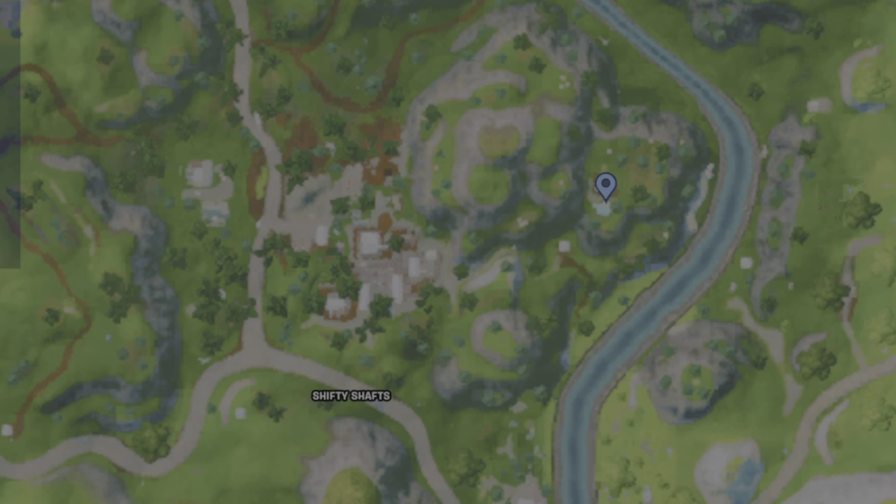You're going to find this gnome located on the mountainside where there's a crashed bus. It is northeast of Shifty Shafts.